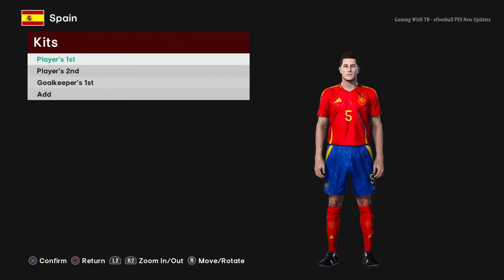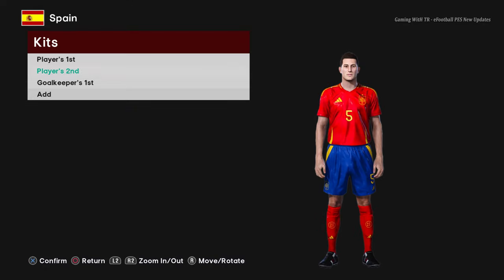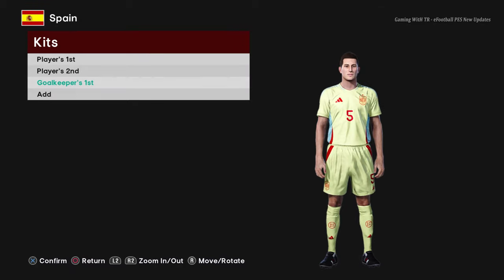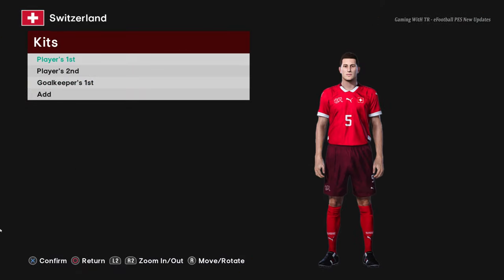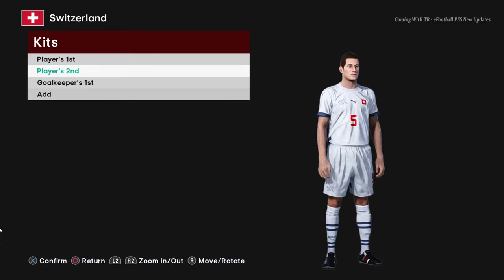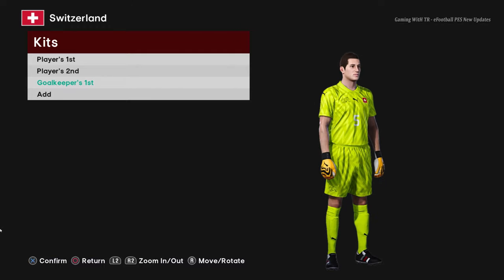Here is Spain — the home jersey and the away version, which looks pretty cool. Then here is Switzerland — the home jersey and the away version, all Euro 2024 themed. And here is the goalkeeper version.